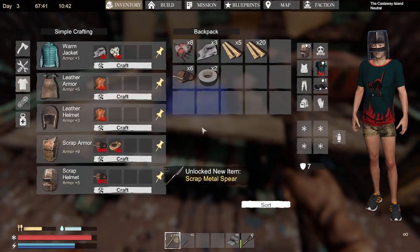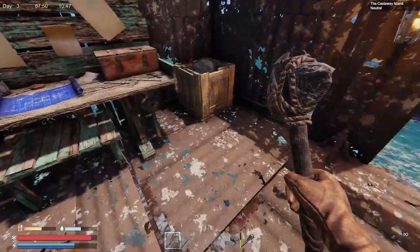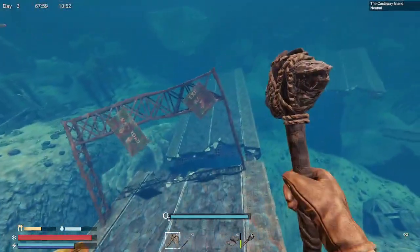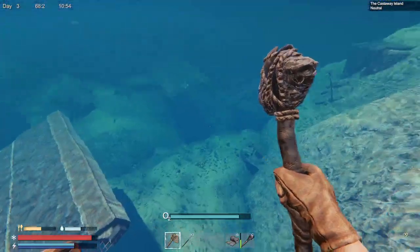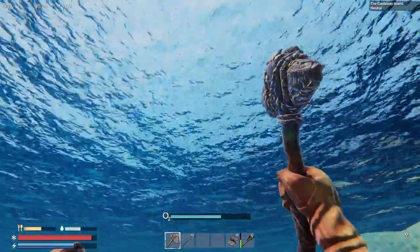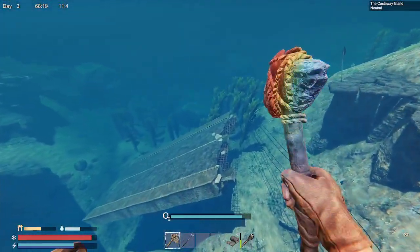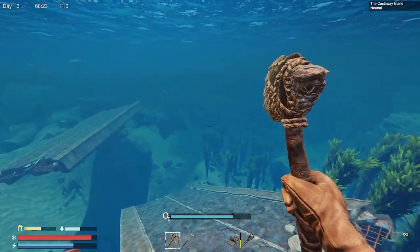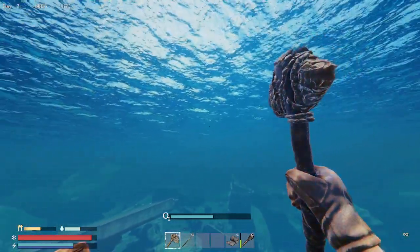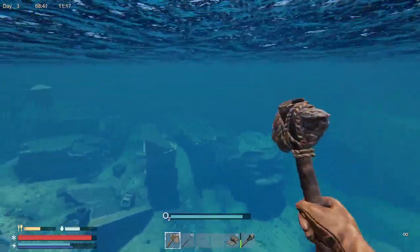This is what I really want right here — we need scrap and duct tape, and that is actually going to help us out. Scrap and duct tape, and I don't know if we're going to have enough to make it. Research — weapon. Yeah, we're short on scrap. As soon as we get the scrap, which shouldn't be that hard to get, we'll be able to make that spear and that might help us out with the shark that is right out that way.